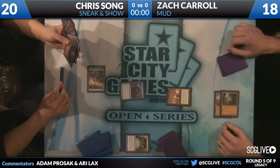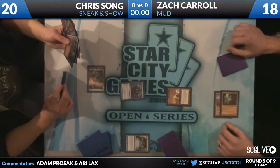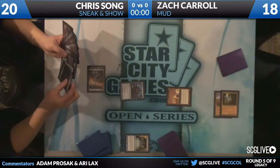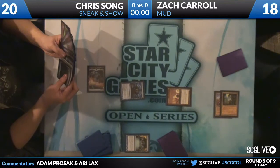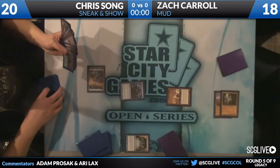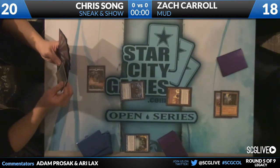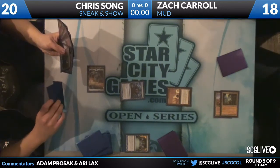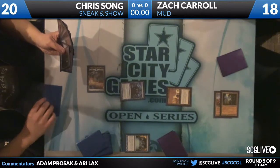Especially because we get to play with four Trinispheres in this format, and Zachary is choosing to play with three of that card. Trinisphere is actually not all that strong against Chris's deck, because his ways to kill people already cost three or more. It does shut off his cantrips similar to Chalice of the Void — making Ponder cost three mana is not a great deal. Chris is also cut off from Force of Will.